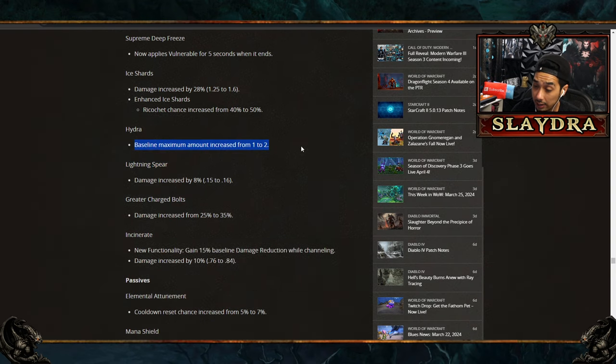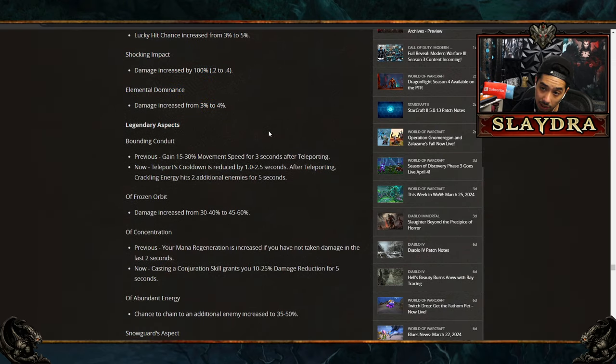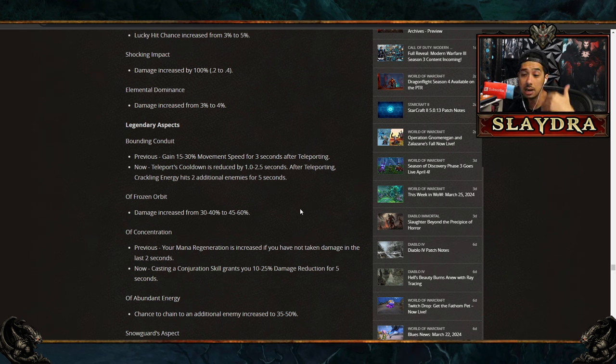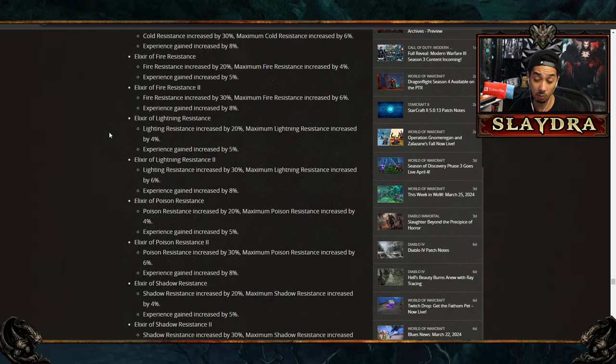Hydra is getting a nice baseline maximum increase — you get double the cap. The new Frozen Orb build spawns Conjuration skills like Hydra, giving you more procs. Lightning Spear also got changed. Incinerate got buffed even more but probably won't matter unless you can shotgun it. There are massive buffs to Sorcerer across the board — multiple areas stacking 2 to 4% bonuses that compound up significantly. Frozen Orb seems to be where they want players building, and conjuration builds are going to be crazy.